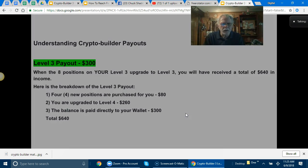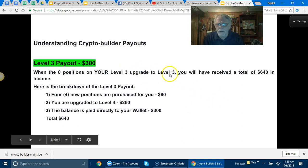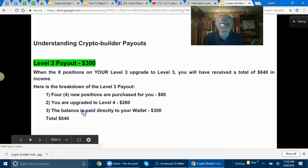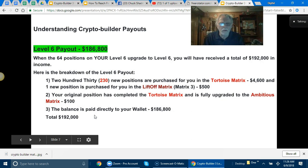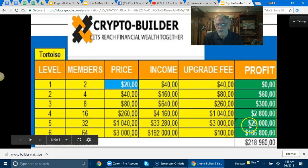We're going to want to reach out and help those people fulfill so they can get there. The next level payout is three hundred dollars — when the eight positions on your level three upgrade to level three. They've got to upgrade to that level, then you will be receiving that total. We need to help everybody we bring in so that we can reach this level. The biggest payout level is six hundred and eighty-six thousand eight hundred dollars in bitcoin — and who knows where it'll be by then.